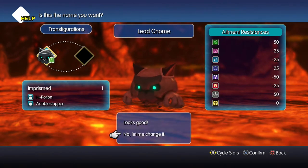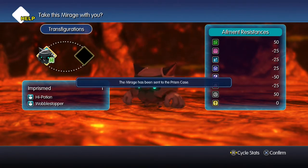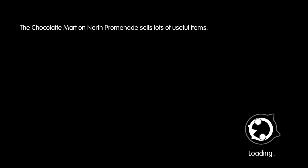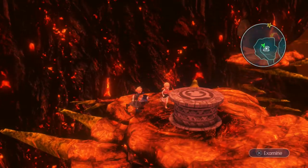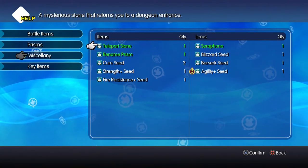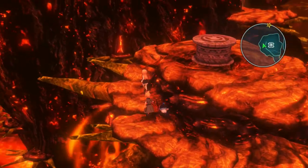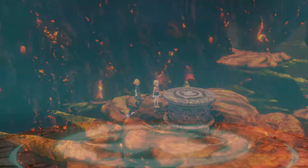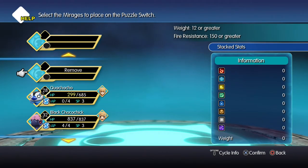If you remember, the last time that we played we were just about to do a puzzle. I stopped just there and we just got past the Merc Rift. I walked all the way back here, and I actually completely forgot — because we need 150 fire resistance to unlock this puzzle. And even though I went all the way back to the base, I still managed to forget to change my mirages. I've no idea how, but whatever. So to do this puzzle, you need a fire resistance of 150 or greater and weights of 12 or greater.